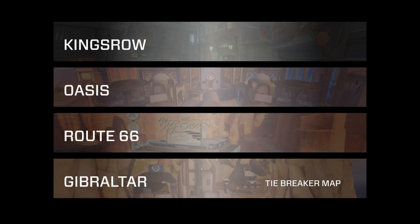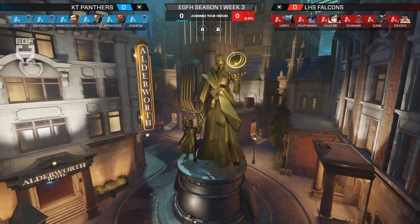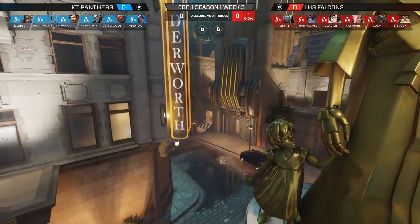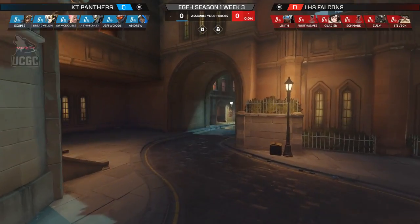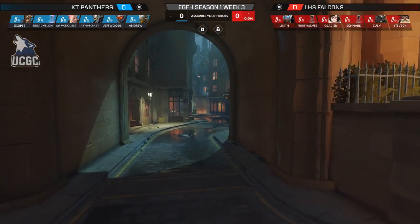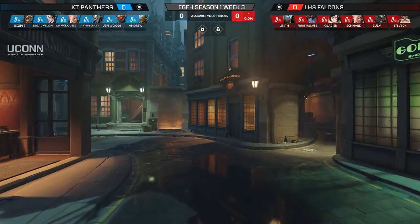Vic is hoping to see that tiebreaker map, and Cool J agrees—Gibraltar would show good strategy and some coordinated dive play. As for King's Row, it's expected to be a very close game. Caner Tech is 2-1 entering this match, while Ludlow is 3-1. Both teams are near the top of their group, and with only a couple of weeks left until playoffs, this match could be of utmost importance.